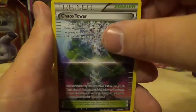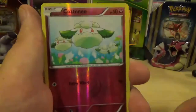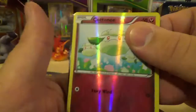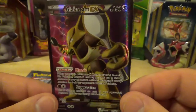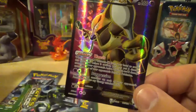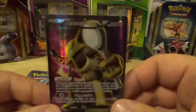Chaos Tower — I'm hoping to get that in reverse holo like I've done with all the other ones. Shuckle, a Cottonee reverse holo which is a common card, and our first rare... you are kidding me! My very first rare out of this set is an Alakazam EX full art! Oh my goodness — where are my good sleeves?! Oh my god, a Mega Alakazam already in full art form!